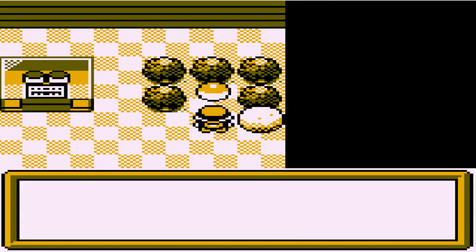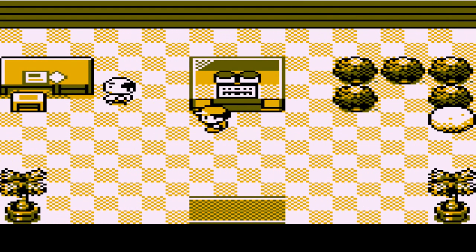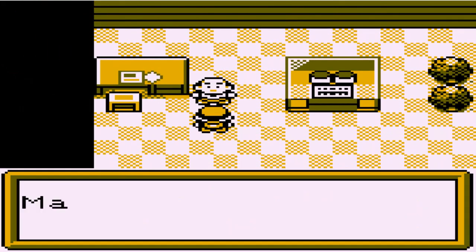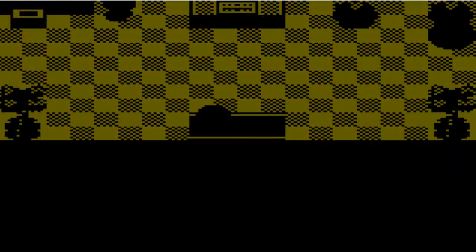And here we have the Mist Zone. I believe that is something that we've been looking for. Yes, it teaches Strength and lets a Pokemon move boulders when you use it outside of battle. That is great, that is awesome.